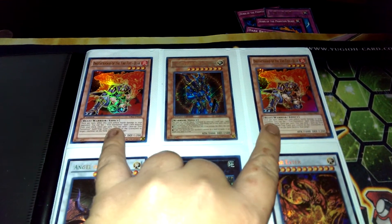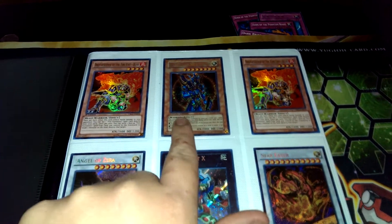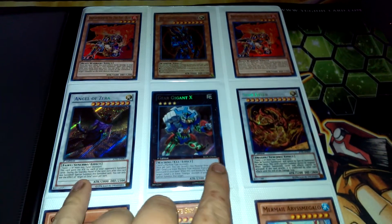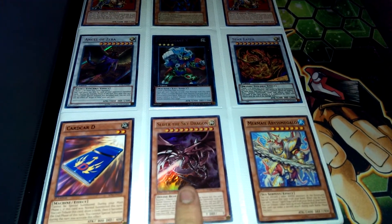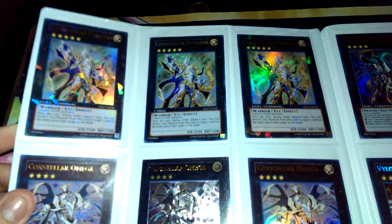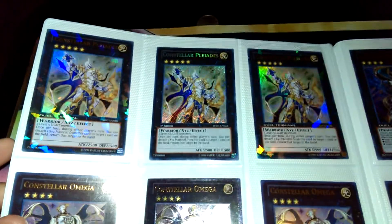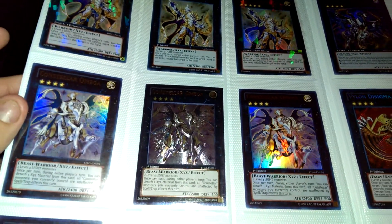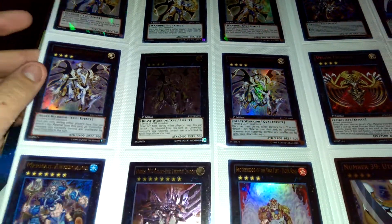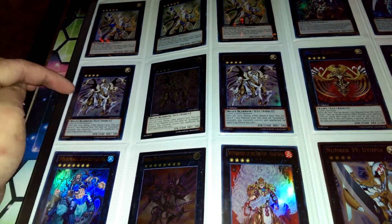Two Ultra Bears, one's first edition, the other's unlimited. That's a secret from Master Collection. Everything here is first edition. This is from the jump and these are rares. Two dual terminal Constellar Pleiades and one secret from Hidden Arsenal. That's an ultimate Omega, this one's unlimited.